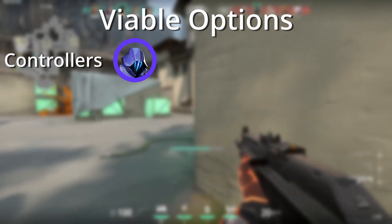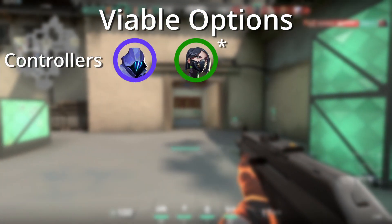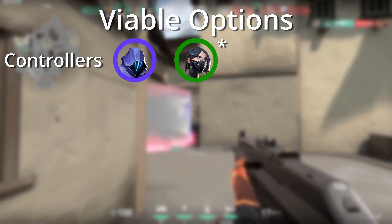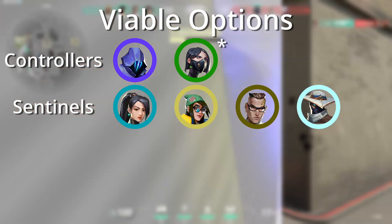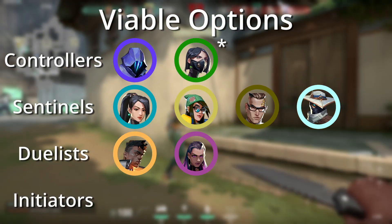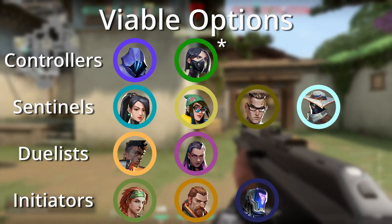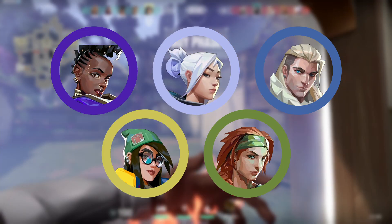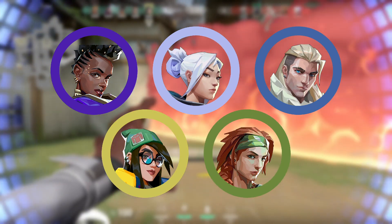In the controller slot Omen is viable, and there's also Viper, but I'm going to put an asterisk next to her since she's a much more niche pick so I wouldn't personally recommend her. For sentinels all of them are viable. For duelists Phoenix is viable along with Reyna. And finally for initiators, Skye, Breach, and KAY/O are all good picks. To give you some examples of sample comps, you could run the core three of Astra, Jett, and Sova and then add Killjoy and Skye to fill it out. Double initiator is very common on Haven since the utility is so powerful.